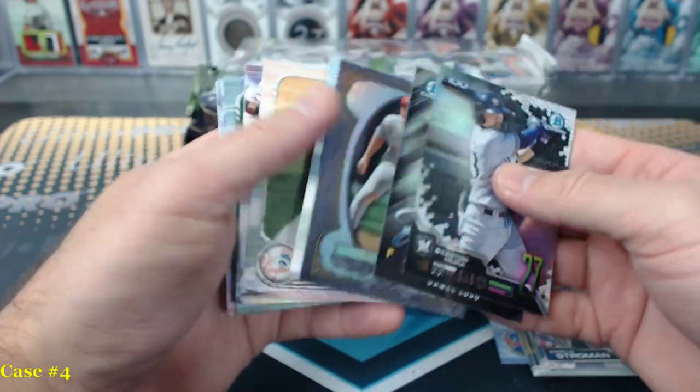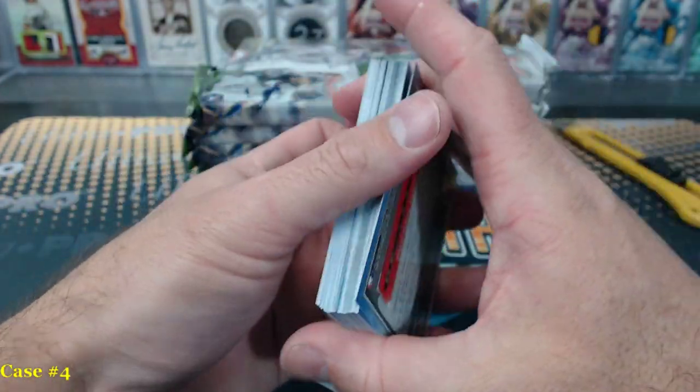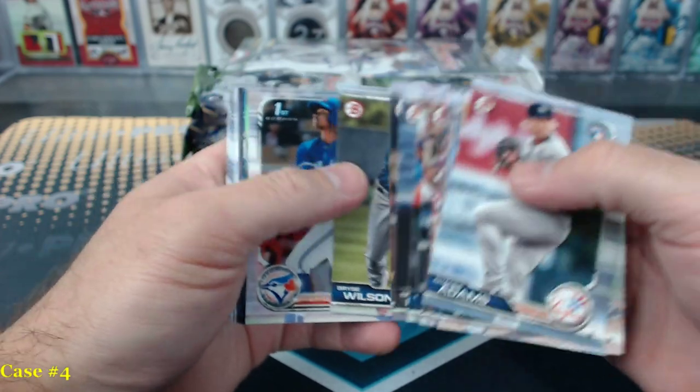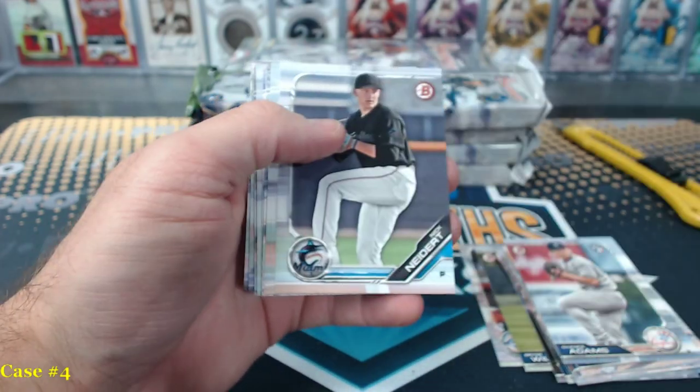I want to see a Super Fractor Sterling — I bet they look amazing. Yeah, that would be awesome. William Contreras blue paper. William Contreras blue paper.